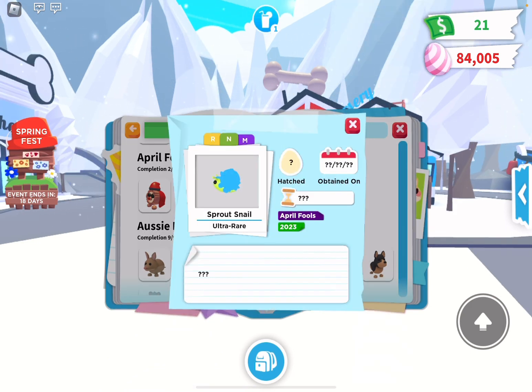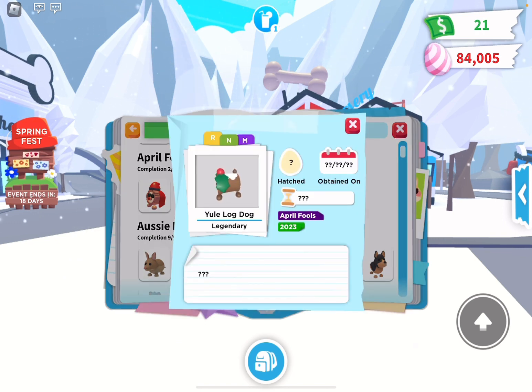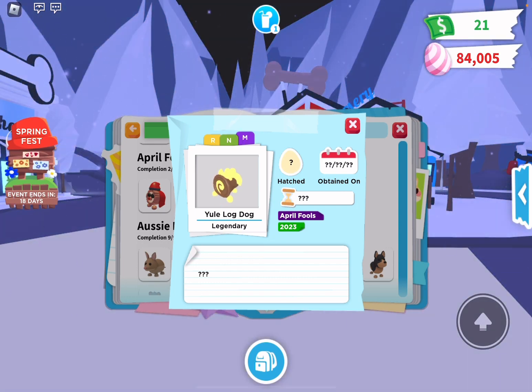We have the Sprout Snail that's ultra rare. I love the Neon — I love the blue. Then here's the Mega Neon. And last but not least, we have the Yule Log Dog, which is legendary and comes out of the egg. I think they all come out of the egg except the T.O.D. Nadal. Here's the Yule Log Dog — it's orange, not my favorite, but still pretty cool. The Mega Neon looks pretty cool though. So that's the Yule Log Dog.